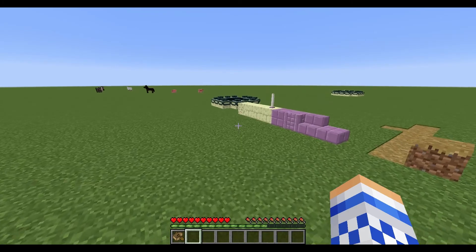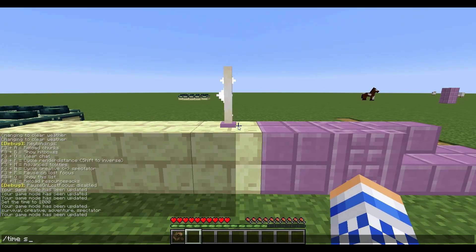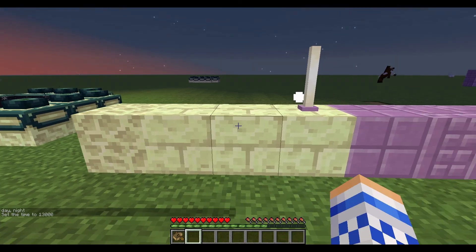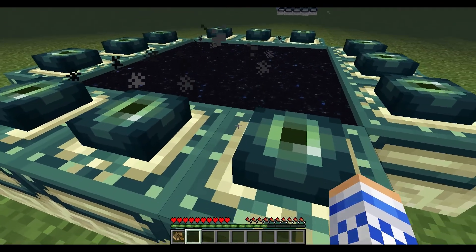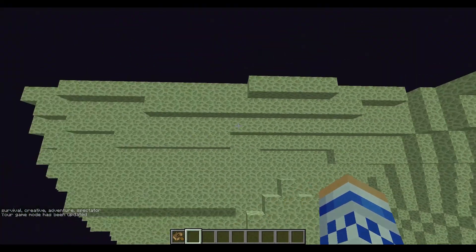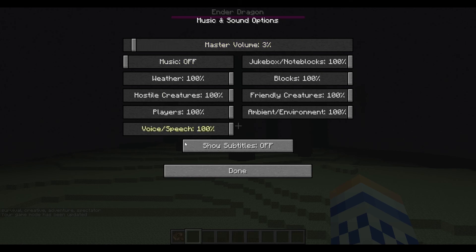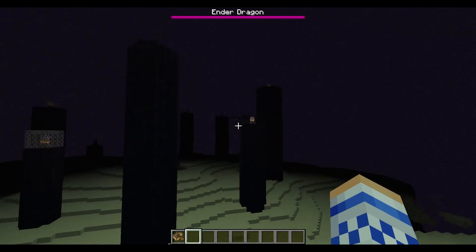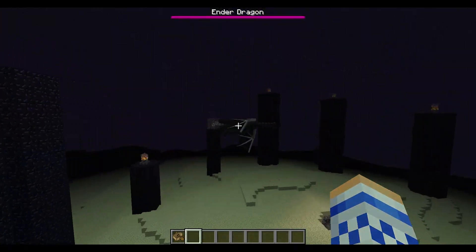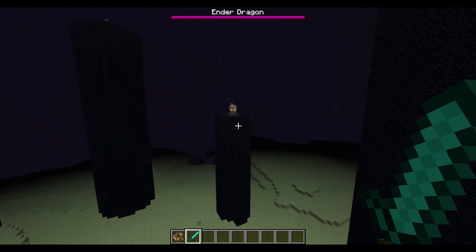There have been some new additions to the End, including new End blocks. This End candle-type thing provides light — I'll do time set night and you can see it gives off some light. There's also end stone bricks and I added three of the same thing by mistake. The End is slightly different. The ender dragon has some new attack abilities, and some of the End pillar crystals now have a protective barrier around them — if you attack it, the ender dragon reacts.